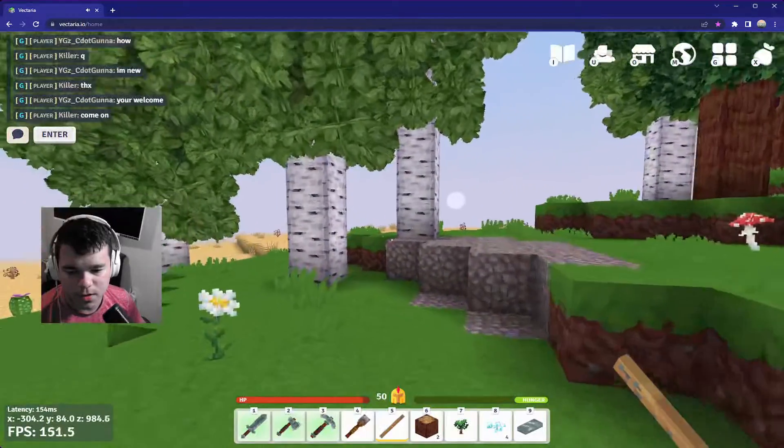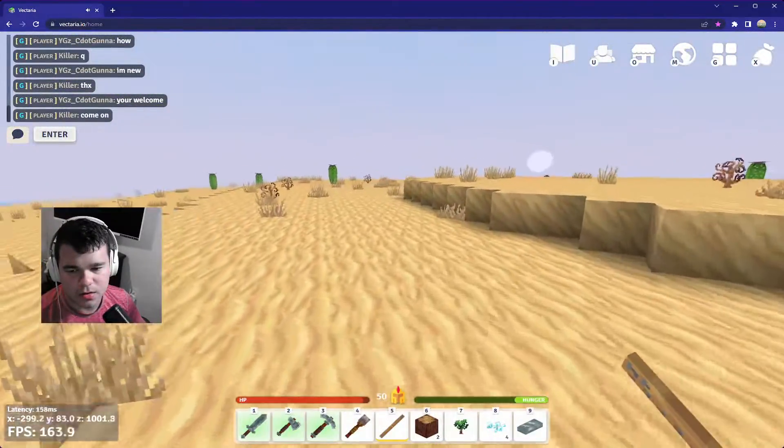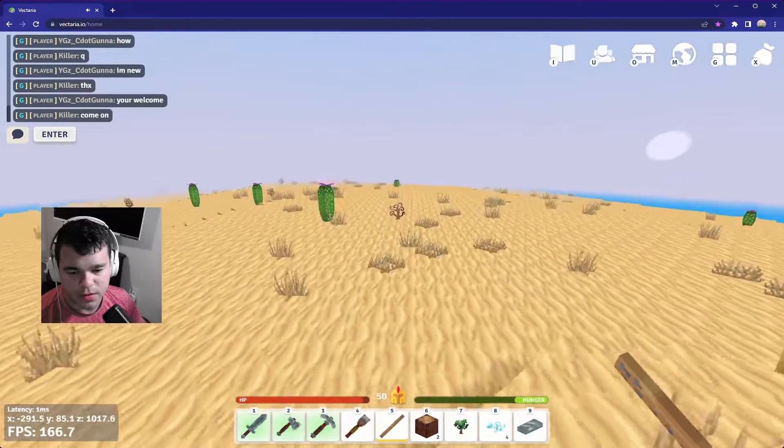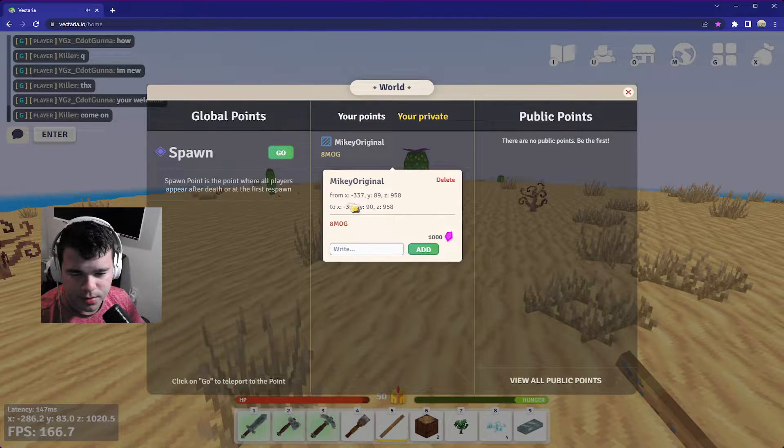Now if you get too far away from your base you should be able to teleport back to it — I'm not entirely certain as I've never really done this, so I'm relatively new to it as well. These are the coordinates that you want to find.